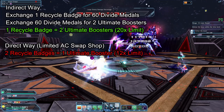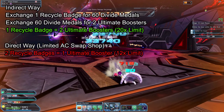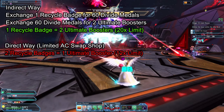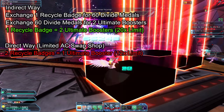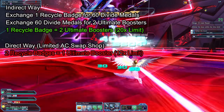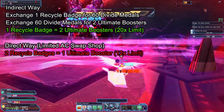So instead of directly exchanging 2 Recycle Badges for 1 Ultimate Booster, you can exchange 1 Recycle Badge for 60 Divide Medals then exchange those Medals for 2 Ultimate Boosters. There is also a limit of 20 exchanges from the Divide Medals to Ultimate Boosters option, and a limit of 12 exchanges from 2 Recycle Badges for 1 Ultimate Booster.